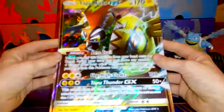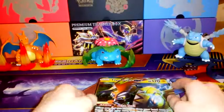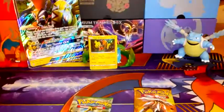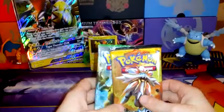Let's prop this up next to the display and have the Tapu Koko in front. In the spirit of Tapu Koko, if you haven't already seen, I opened up a Guardians Rising Elite Trainer Box which has Tapu Koko on the front — make sure you go check that out.